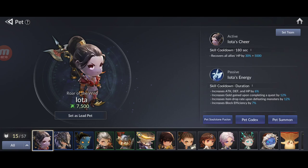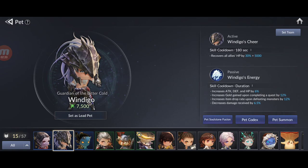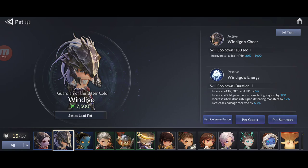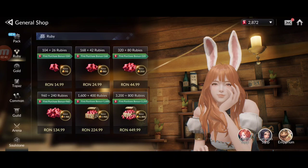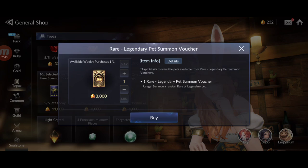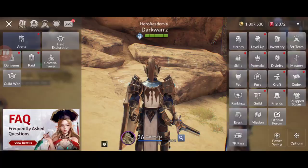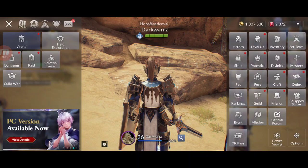Another way is getting decent pets. You can get them from summon tickets earned at events — free summon tickets. You can also get your first rare pet from the General Shop for 3,004 topaz, which guarantees at least a rare pet — or legendary if you're lucky. A rare pet gives around 7,500 CP to your team.